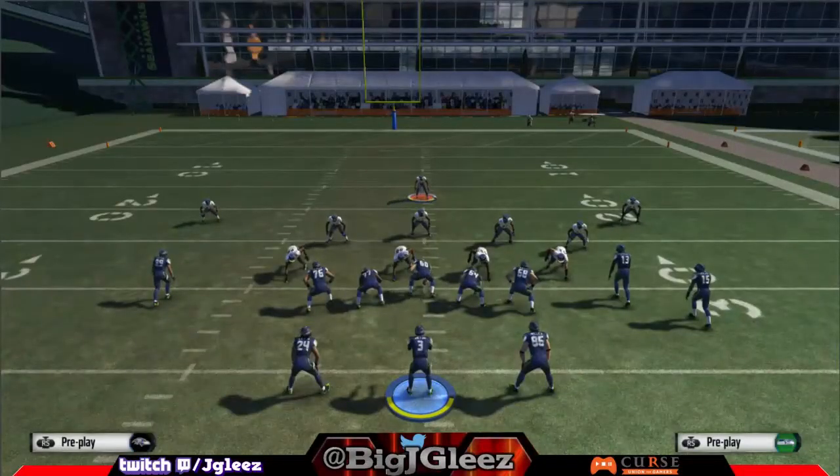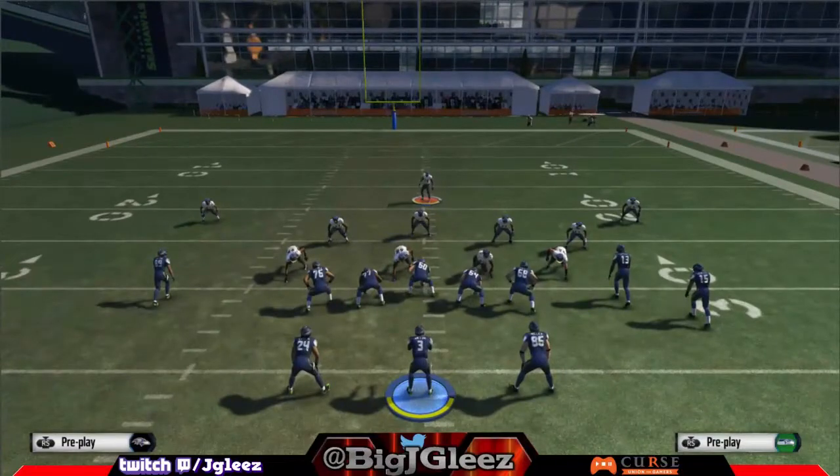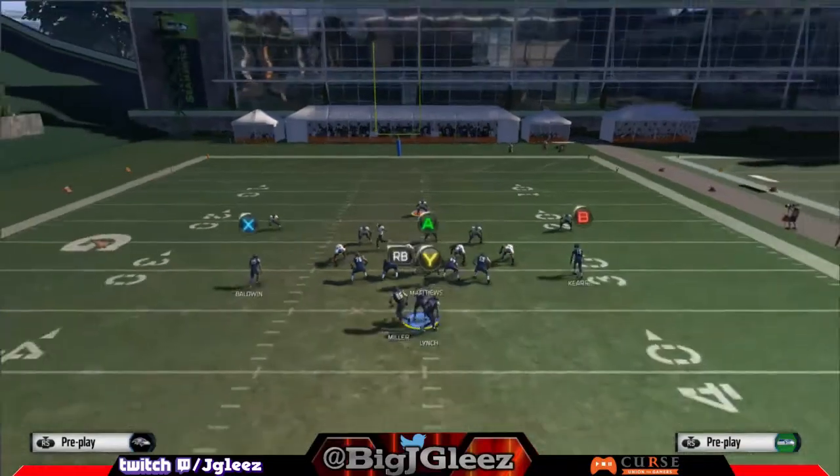Our receiver could block, and we would have had a bigger gain if I didn't have to run the hump. The hump, in football terms, is when someone gets penetration and you basically have to run around them to get to the outside. This play is good for reaching the outside. Let me see what happens if I flip this.